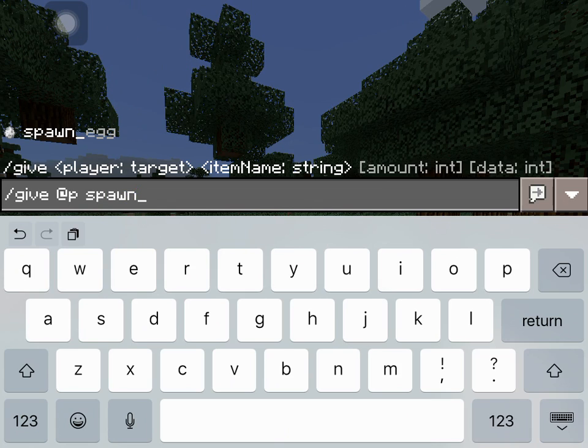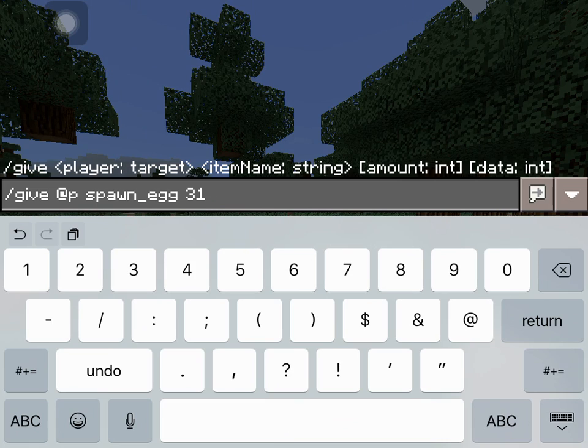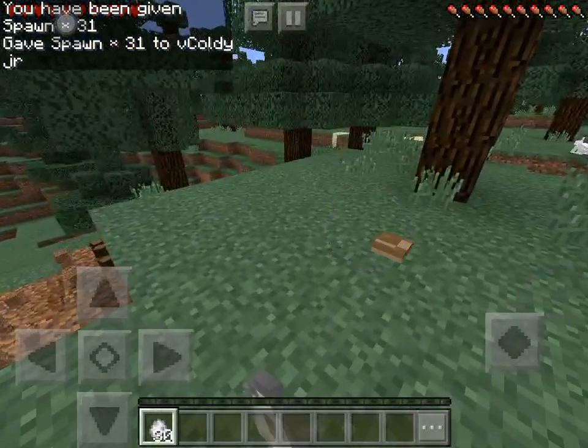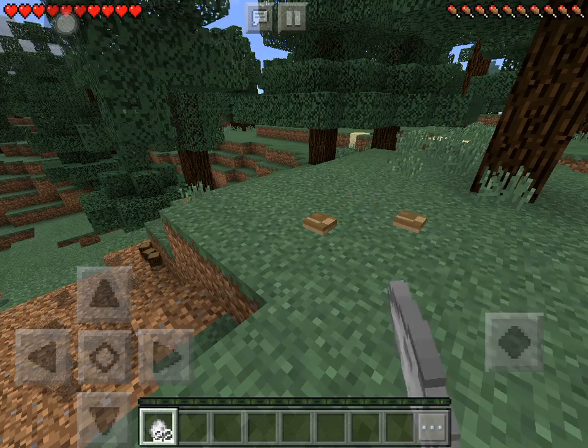For this one you do spawn underscore egg — and do not forget to put the underscores or else it's not going to work. Give yourself one of these and then you write 88. And then you get it — look, see?